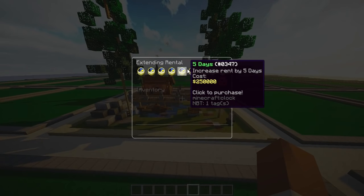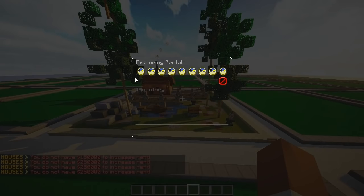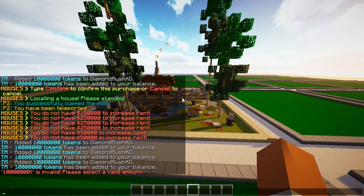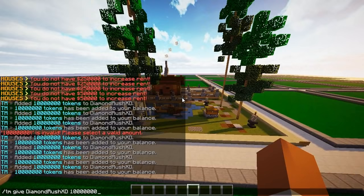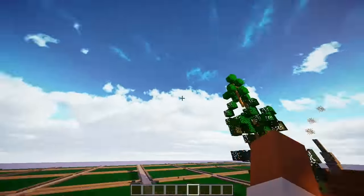That is quite a lot to be honest, holy Jesus. As you can see here I don't have the current money, so I'm just going to give myself some. I'm pretty much here — you can pay for all your rent and stuff like that.